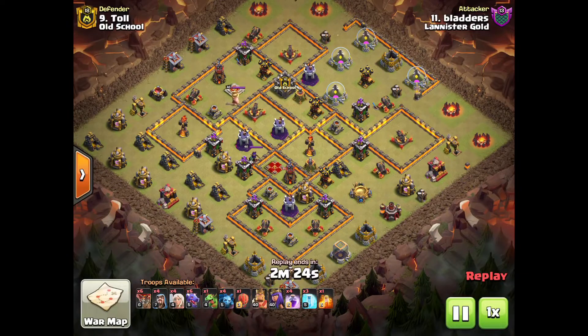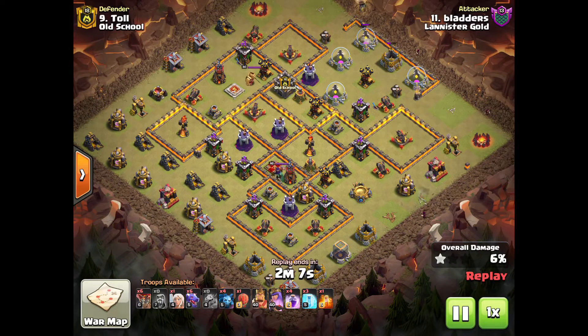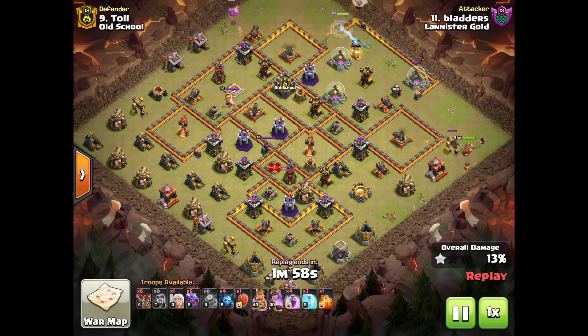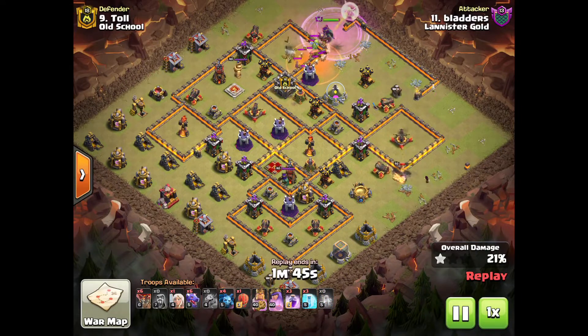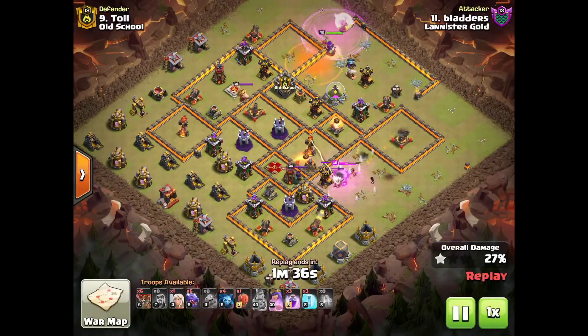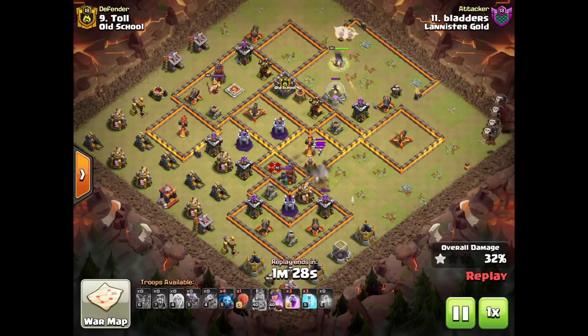Next up we have a requested attack — Bladder. The person who told me to show this attack said it was great, and I undoubtedly agree — one of the most awesome attacks. He's got dragons, he's got the queen. The queen has come on top and the final big dragons are in now. The queen comes in and the baby dragon on top does its thing. The main attack starts — queen comes in from the top, her main motive is to get the air defense right next to her and the clan castle. King comes down basically for the funnel.